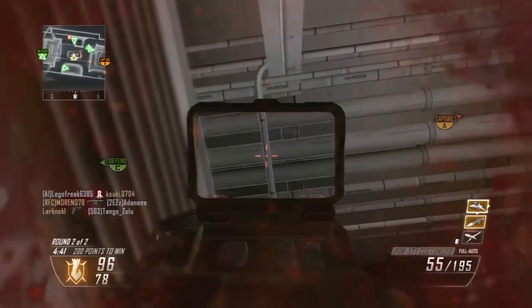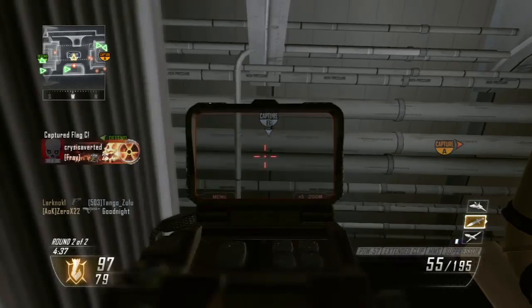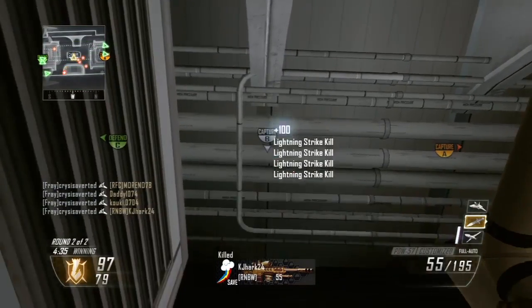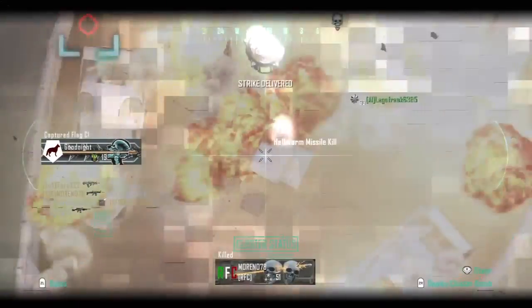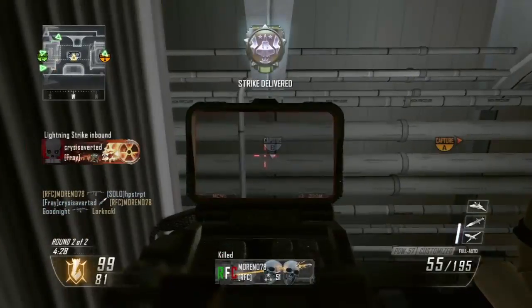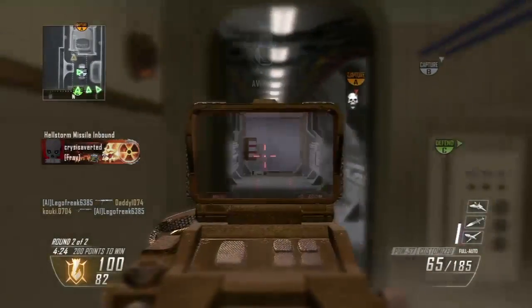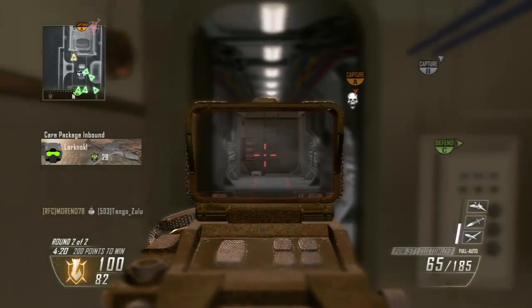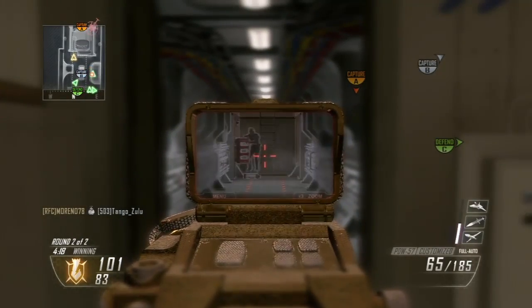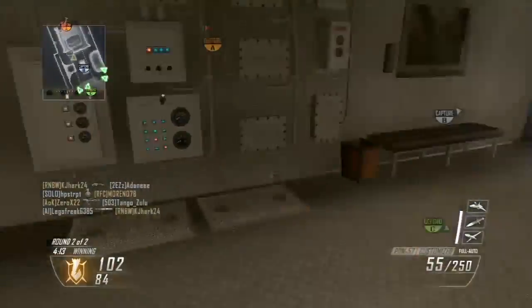Unfortunately, you can't combine FMJ with the MMS — I guess the Treyarch developers clearly saw that this would be an overpowered tactic. I do recommend just using a silencer, maybe extended mags, and the MMS — three attachments total. Normally I don't use three attachments on any SMG, but for this particular camping spot, this is the best attachment setup. I hope you also like the sexy golden PDW diamond camo.